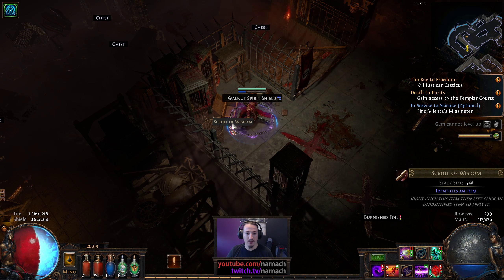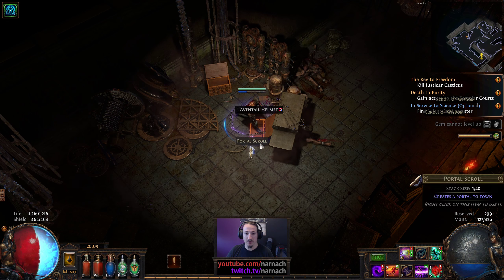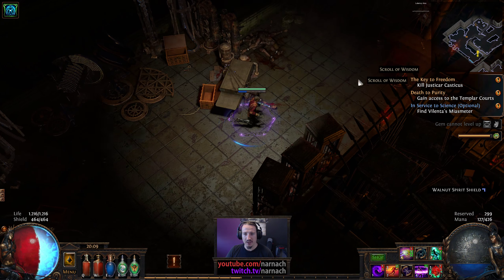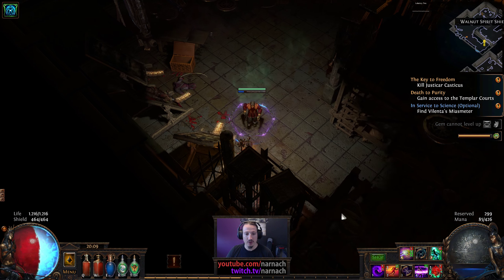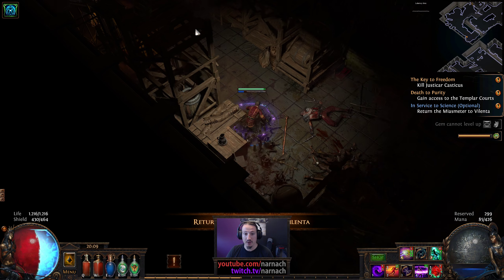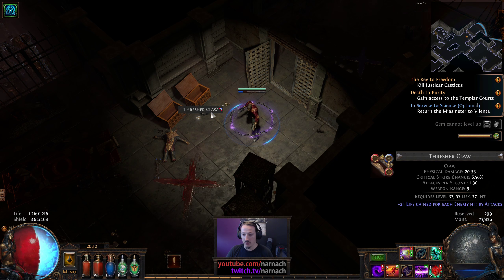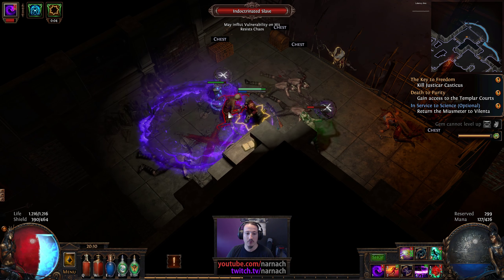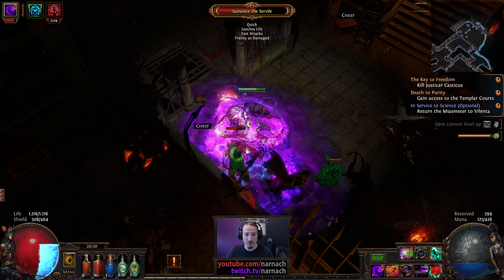Experimental supplies. Just so many things dropping. I don't think I really had a terribly great helmet, and that color combination is what I currently have in my boots — so let's actually just pick it up and switch it. Now Velenta is gonna be happy with her thingamabob. Those claws might also have been useful in terms of links — red, blue, red. That's a Spell Totem, a Wither, and an Increased Duration. So that would actually work as well.